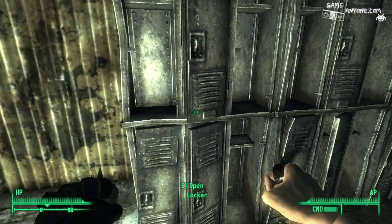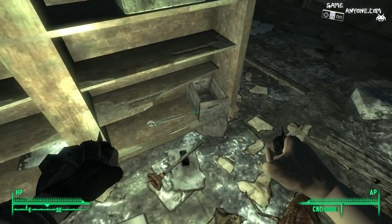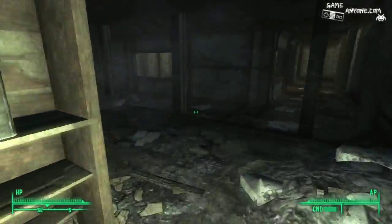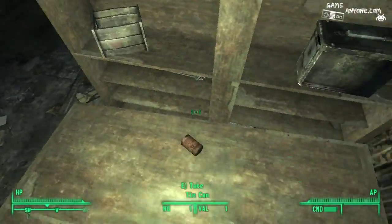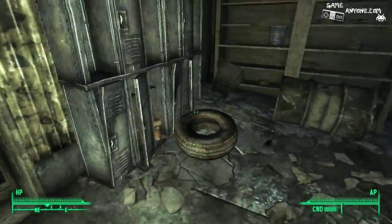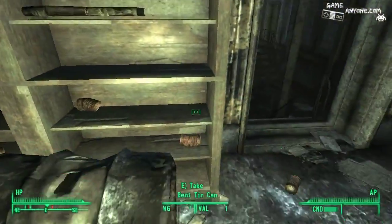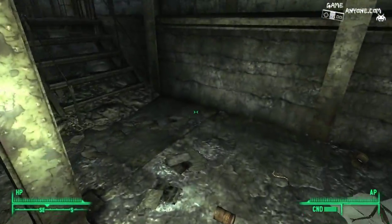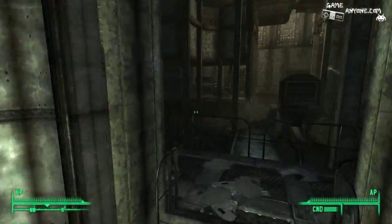There we go. Take that. Anything cool down here? Does not look like it. Nothing. Also nothing. I'll take that. Lots of stuff for our energy weapons — that's a good thing. Guess that's about it. Where was I? Right over here, I believe. There we go, got that stuff back.